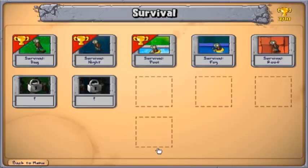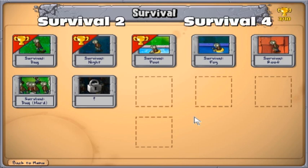Sweet! Let's go back to the main menu. And we've unlocked Day Hard — so we have hard mode now. That's going to be interesting to take care of, but we'll leave that for another time. We have fog and roof to take care of first. So until next time, thank you so much for watching. In the next episode we'll take care of survival fog. Bye bye!